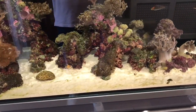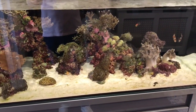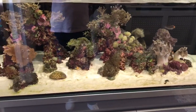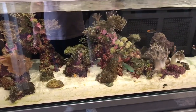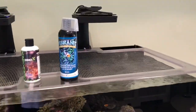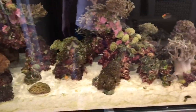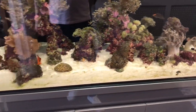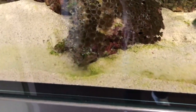Looking into it further, I think it actually might be Dinos. Reading up on that and watching videos, seeing how bad it can be — a lot of people end up tearing their tank down because of it — I thought I would try and hit it hard and fast rather than mucking around. I've been dosing Vibrant and there isn't any other algae in the tank really, so I think it could be Dinos, although I know a lot of people were looking at it and saying it looks like normal green algae.